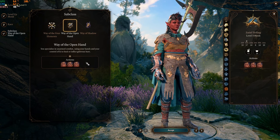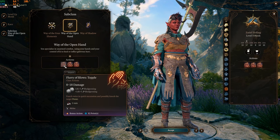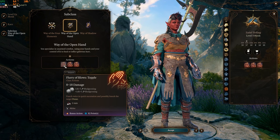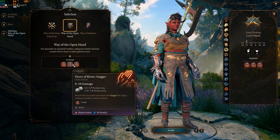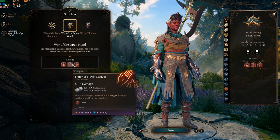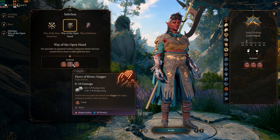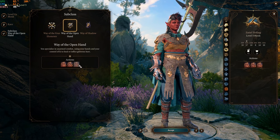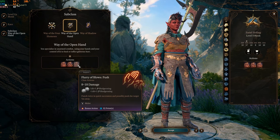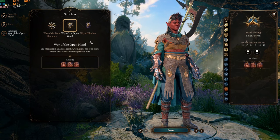With Way of the Open Hand, you get Flurry of Blows Topple — punch twice in quick succession and possibly knock the target prone. Flurry of Blows Stagger — punch twice in quick succession to stagger the target, making it unable to take reactions, dealing 8 to 18 damage. Flurry of Blows Push does basically the same thing except pushing your target away, also dealing 8 to 18 damage.